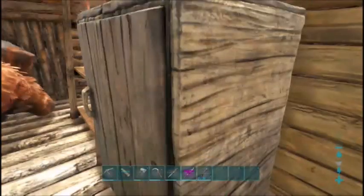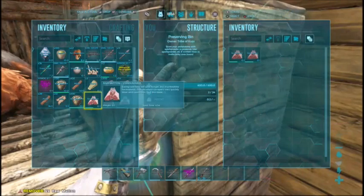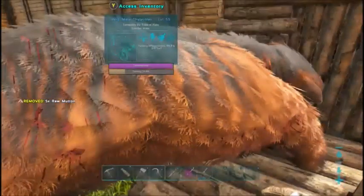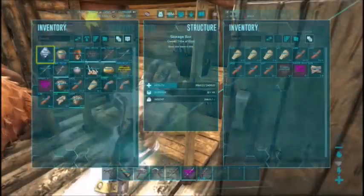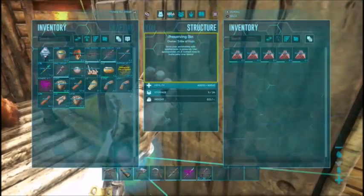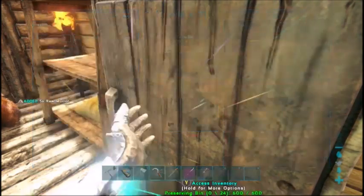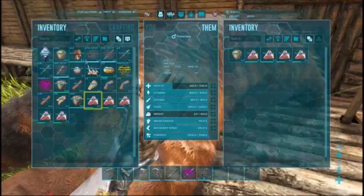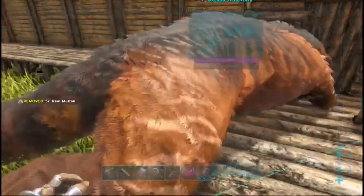I'm going to put the rest of them in here — oh, he just ate. I don't have any spark powder, dang it. Only one of those put him at 24%. Well, he chewed through my damn shelf over here too. I'll just go ahead and pop the rest of this in there. We'll put regular meat in there too in case we come back and he is starting to wake up.